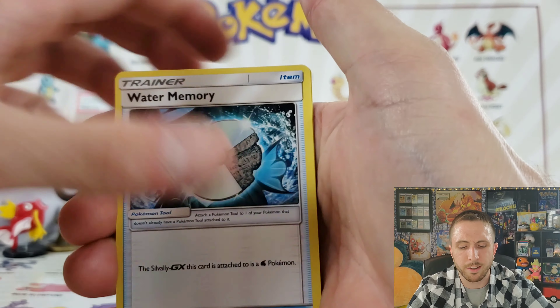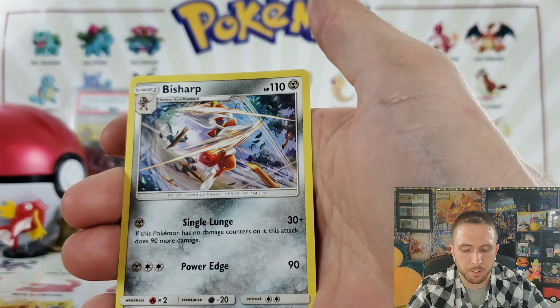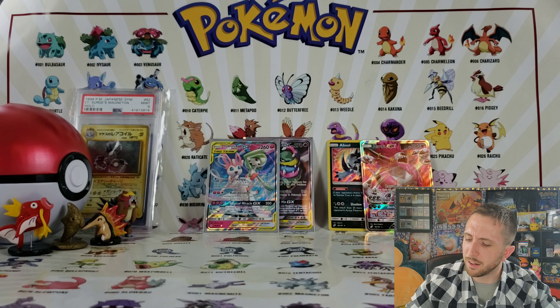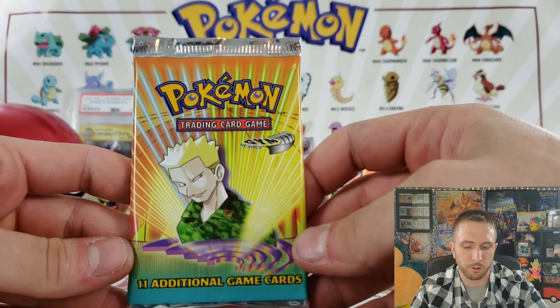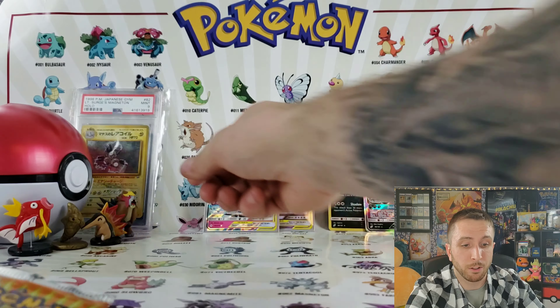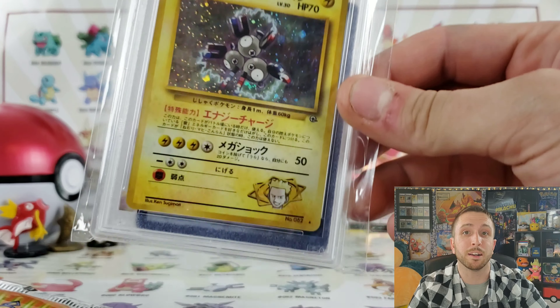What's the deal — why does Unbroken Bonds not have prism stars? I honestly was thinking people love the prism star cards. A little strange if you ask me. But guys, now let's get into some nostalgia — we have a Lieutenant Surge Gym Heroes pack! I would love to pull a Raichu or a Magneton. I do have a Lieutenant Surge's PSA 9 Magneton that I won from a giveaway on Instagram.